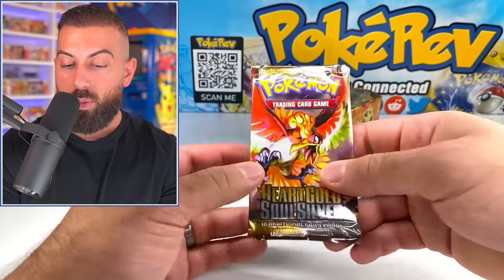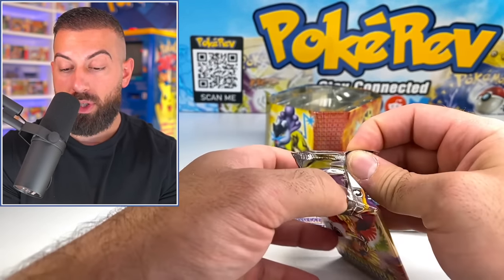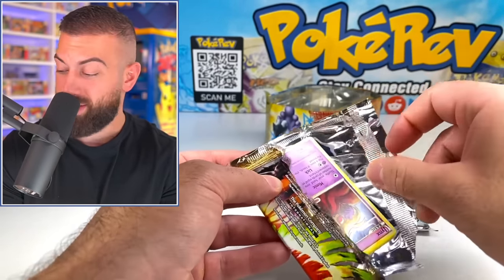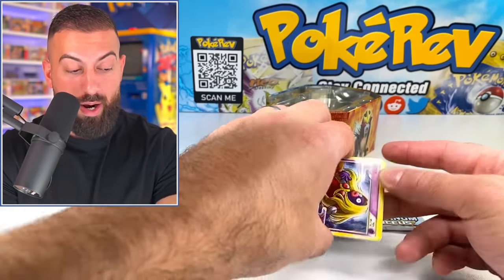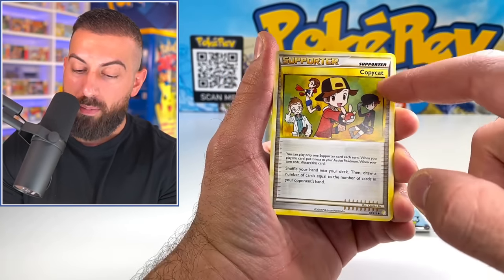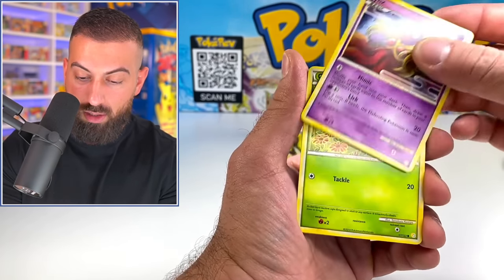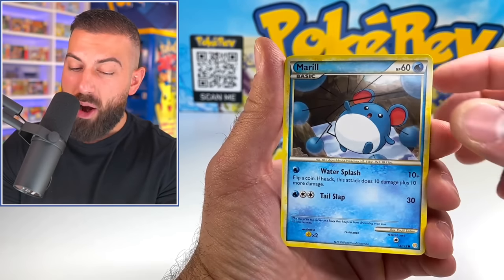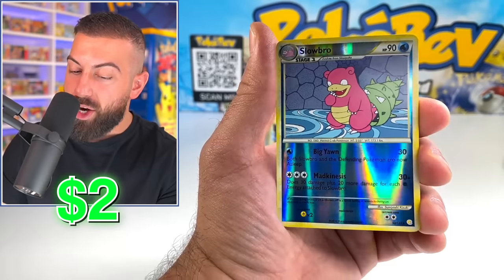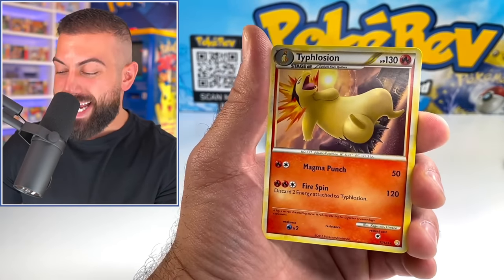We've come so far — this is the final moments, the $1,000 tin. Can this tin win with the best pulls? The two promo cards are unbelievable — that Raikou Shiny has got to be my favorite artwork of the day. Opening HeartGold SoulSilver — starting with Copycat, Porygon, Jynx, Caterpie, Marowak. Let's continue our luck. Slowbro Reverse — not bad, an uncommon reverse. The rare is a Typhlosion non-holo version. Cannot complain at all. Moving to Stormfront from the Diamond and Pearl era — 2008. There's a Charizard in here that's worth thousands in a PSA 10.